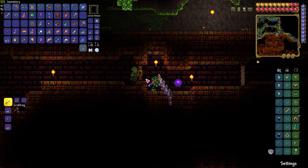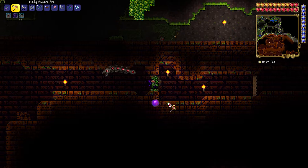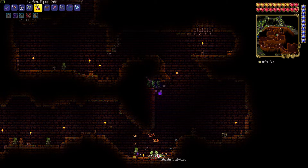Using only three wooden platforms and a hammer, you can actually walk straight through the door. Place the wooden platforms on top of each other touching the door, and hammer each of them into an L shape. Then just hold the down button and walk forward and you'll walk straight through it.